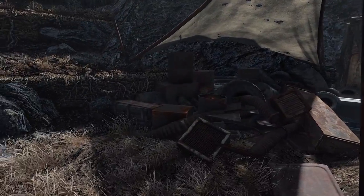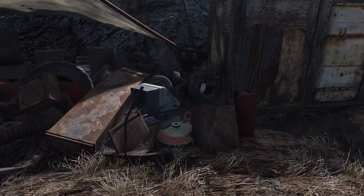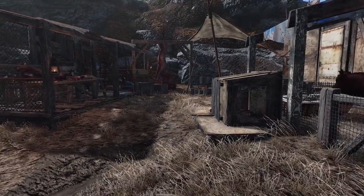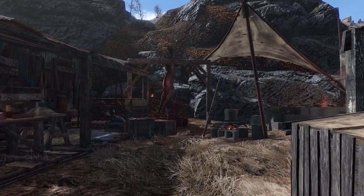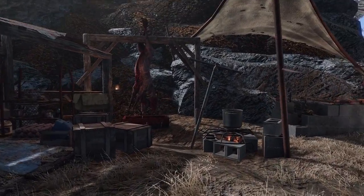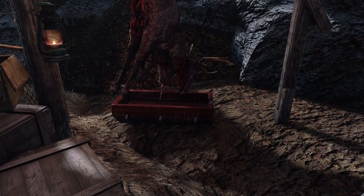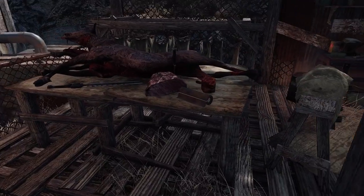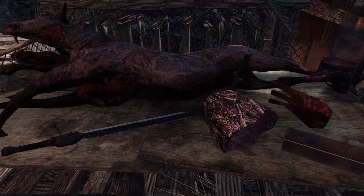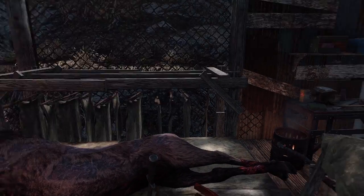Here we have my junk pile — basically all the stuff that I dragged from the Commonwealth that I thought might be useful for my little settlement. My main source of meat are the animals from the forest. This is where I hang them to drain, and here I take the skin off and cut the meat. I use the skin to trade with other settlements, and I also make a lot of leather armor, which I use for trade as well.